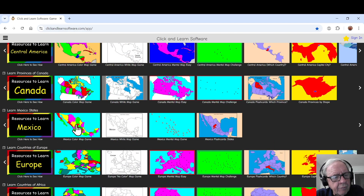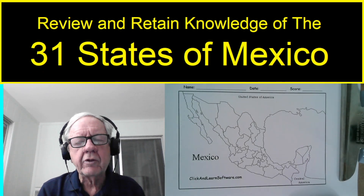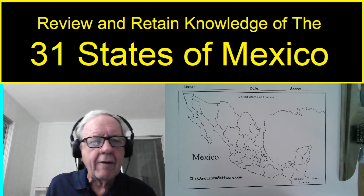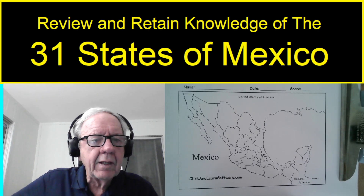We've done it in review mode, alphabetically reciting, and we've done the test mode. Now we're going to get into the blank map of Mexico and see how well we do. I'm going to do these in alphabetical order because that way I don't miss any and have to come back.